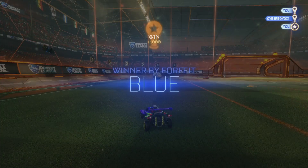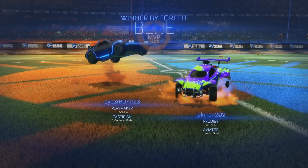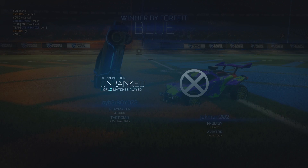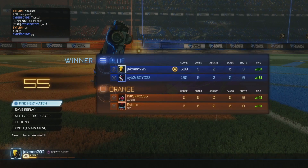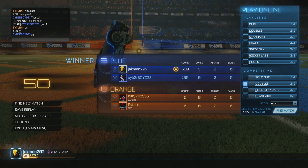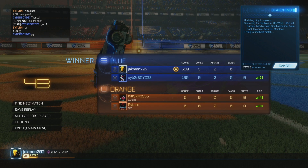They also added this really sick feature at the end of the game. It actually highlights your player and you can jump around and do dances. It also shows below your name two stats that you earned — for me I got the Prodigy, which was for three goals, as well as the Aviator, which was for one aerial goal. So depending on whether you get like five aerial goals or something sick, you'd get a different one. You can dance around, jump around, do some boosts — it's a really cool feature, I really like that highlighting thing.